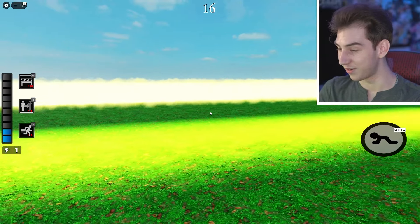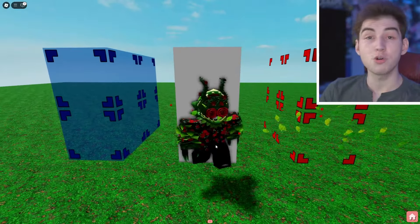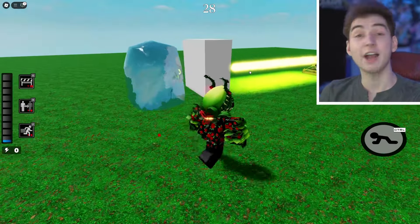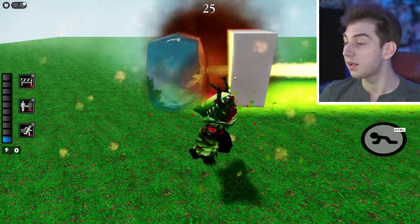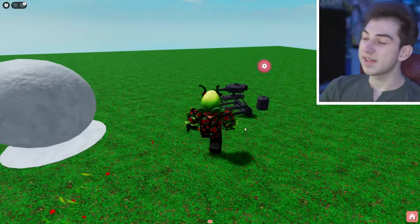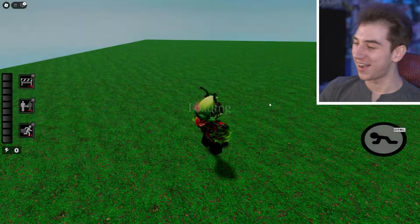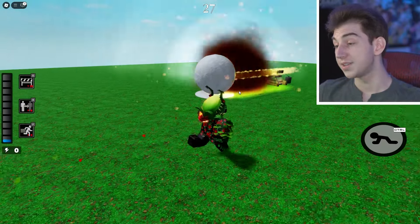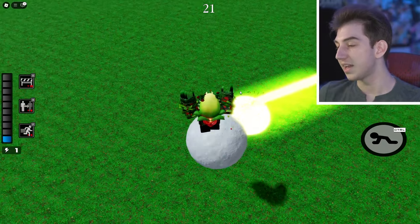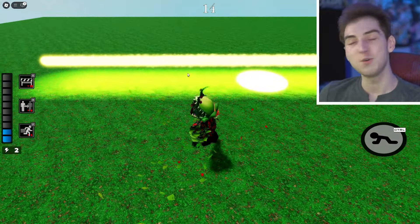Let's myth-bust: can turret orbs go through invisible blocks, no-clip blocks, and water blocks? Invisible blocks — the orb goes directly through. Same with the no-clip block. But it actually collides on water, so don't try swimming through one of these. Testing whether the orbs can push the new snowball event: no, they aren't able to move the snowball at all, even though they're exploding.